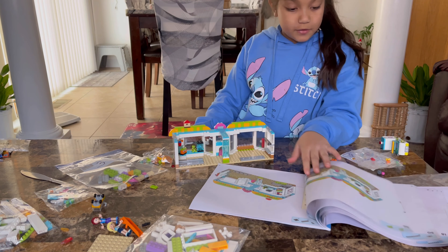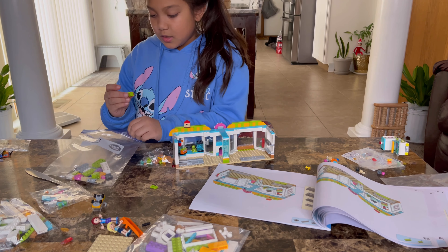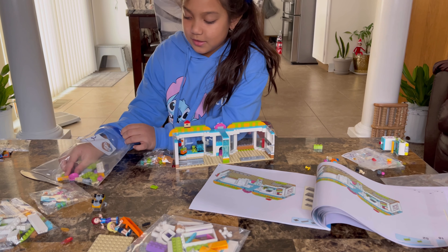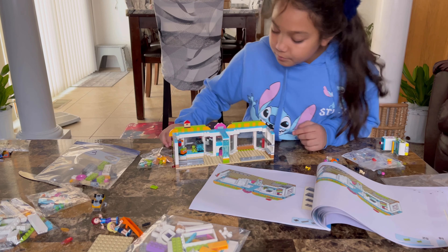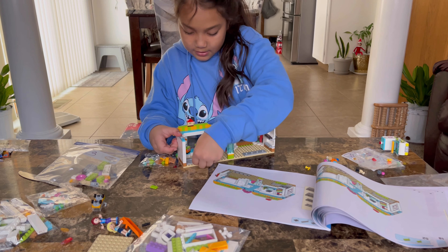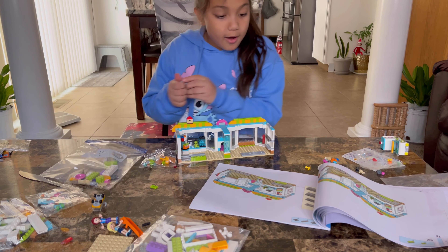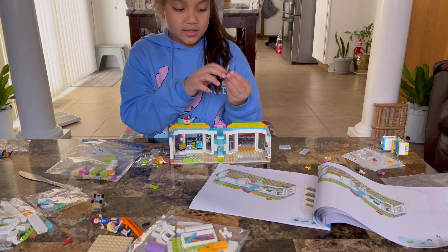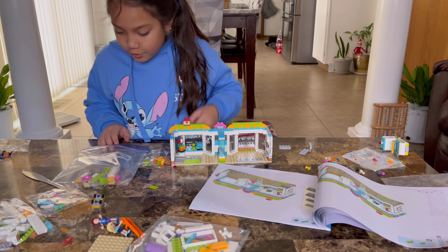And then you flip the page to page 51. You get one of these skinny three-block light green thingies, and then you get this two-block light green thingy - Legos. And then you get two of them, and one of these things that kind of looks like a ladder, and two of these dark gray squares.